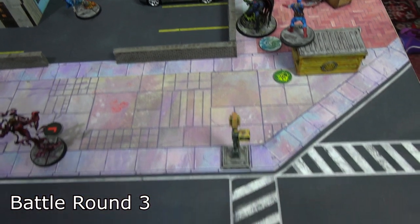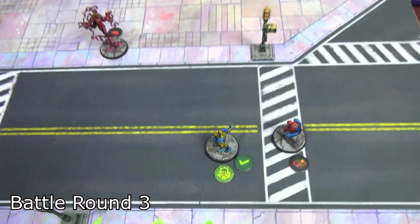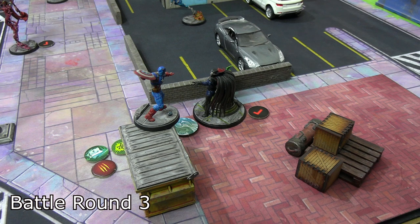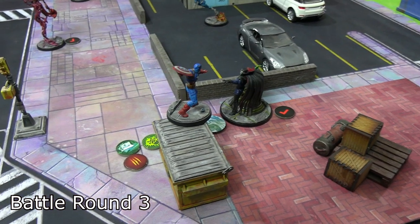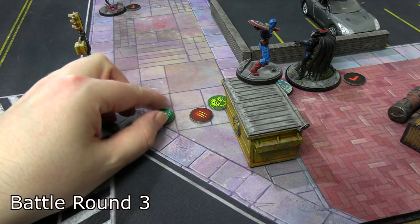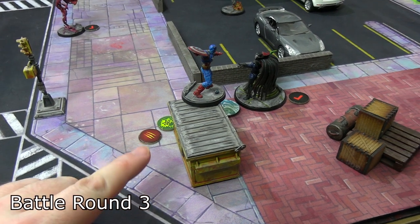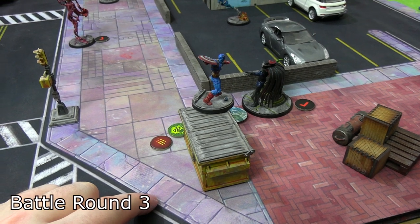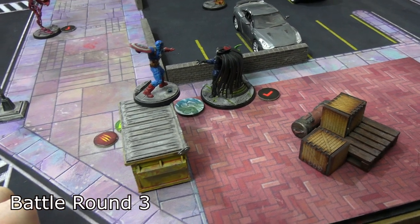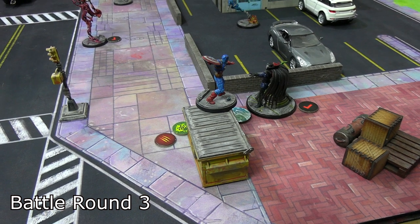With little choice but to keep the game of keep-away going, Wolverine double medium moved and spent two power to pick up both legacy cures. His healing factor also healed him back to full health. Mr. Sinister went next for the Brotherhood — did two Genetic Alterations for one power each on Captain America to exploit his three-die mystic defense. The first hit for one damage and stole genetic material. The second did nothing — both attack rolls were terrible — leaving Captain America at two total damage.